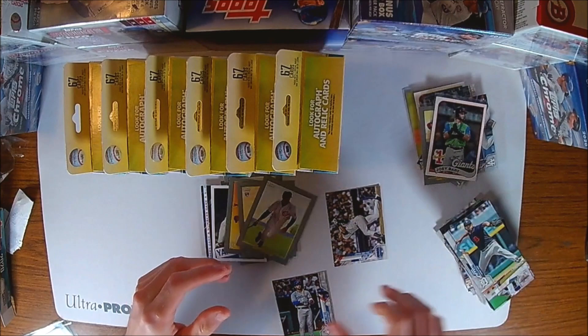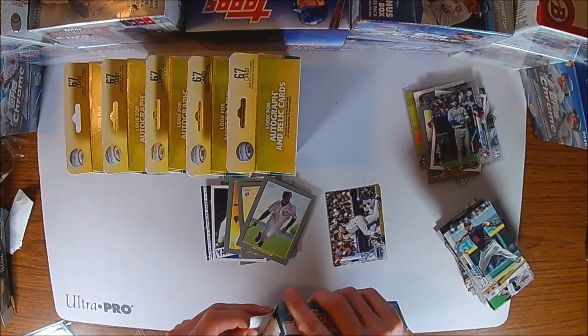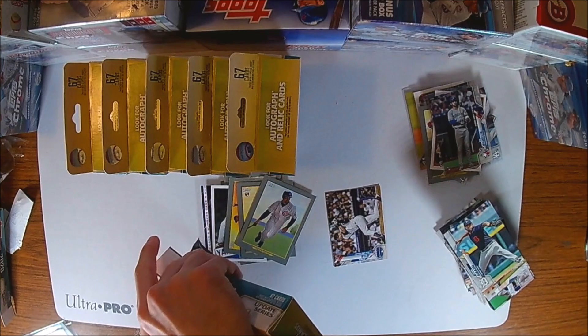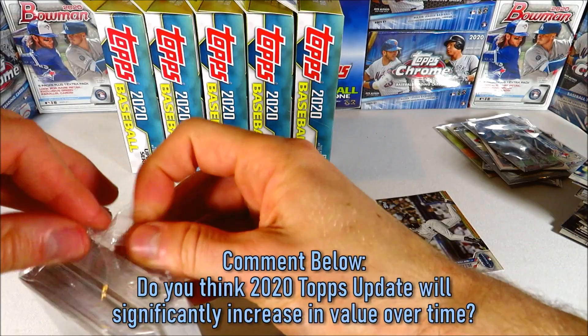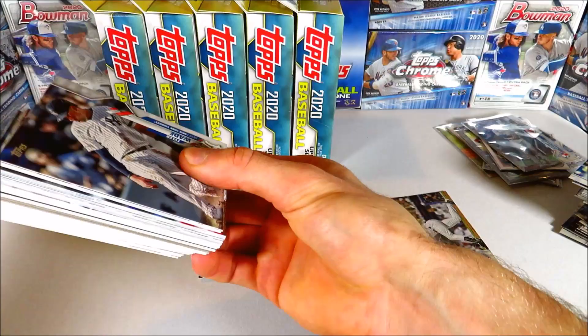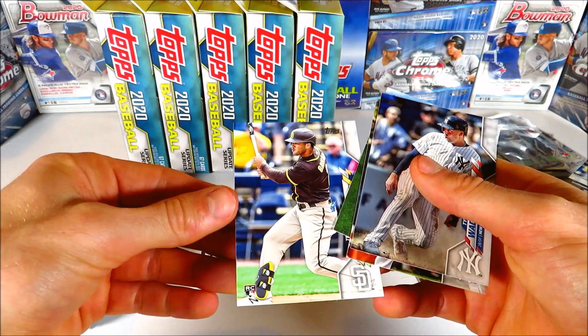Mariano Rivera, Jake Marisnick — nice big old stack of base cards. I'm going to be sleeving up the key cards as we go and putting them in top loaders — potentially one-touches if we get a really big card. That Father's Day powder blue parallel was pretty big. I wish it was of a bigger name player but it's still a really tough pull, so awesome we were able to hit something like that. Also, 2021 is coming out with a new parallel — the 70th anniversary parallel — which is kind of cool. Excited to see what those look like in person.